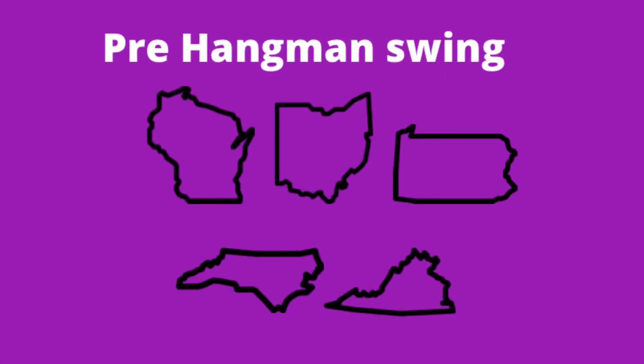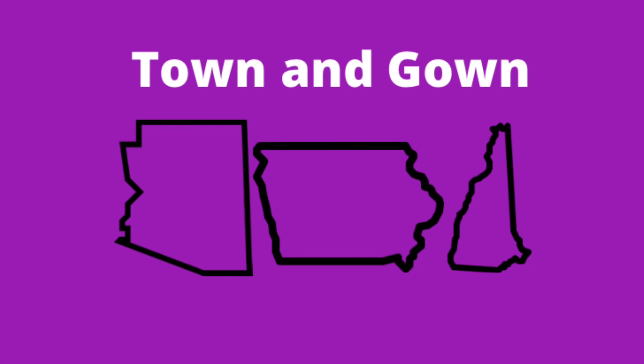There's one combination I like to talk about that does not involve Florida — the pre-Hangman swing. Hangman, by definition, is acquiring the manufacturing bonus without the state of Texas. Pre-Hangman involves working on the Hangman but using the swing state bonus to catapult or defend some of those key states. One downside is you have many more states to defend — five compared to the Classical Swing's three. However, your opponent has to pick and choose where to contest you. If you simply add Illinois and Michigan, you'll get the manufacturing bonus.